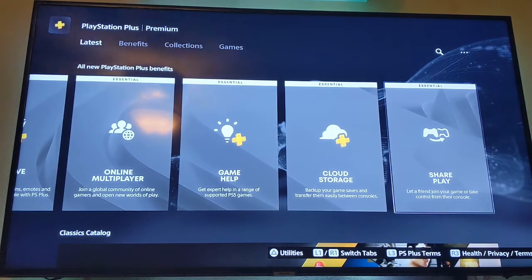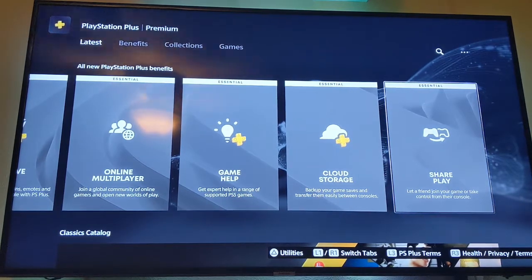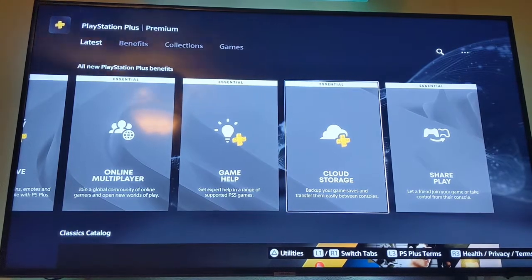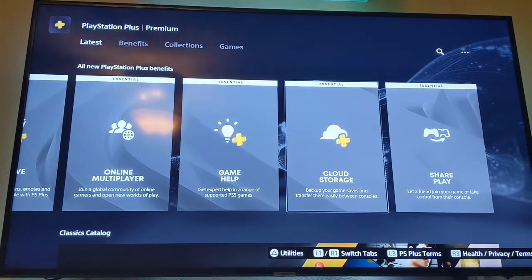Hey everyone, I'm just going to go through PlayStation Plus and how they've got it all now. The essential tier is $60 a year — the basic one. What you basically get is Share Play, which lets you share games with friends if your internet's good enough, and then you get cloud storage. You get all this on the other higher levels too, but this is what you get on the Essential.